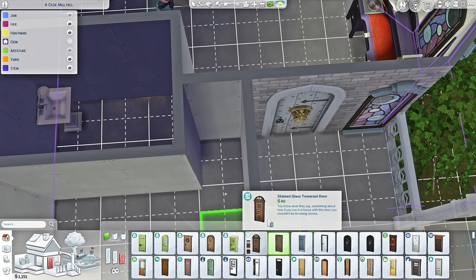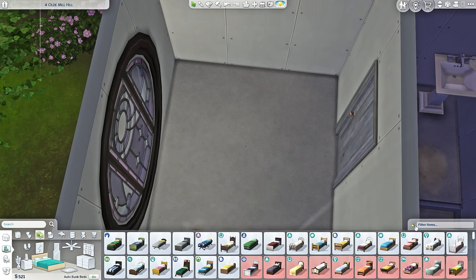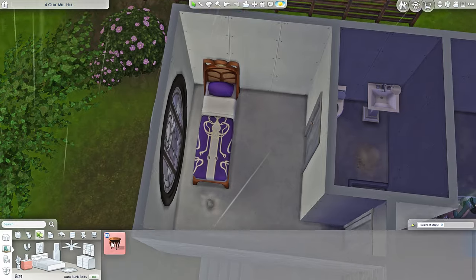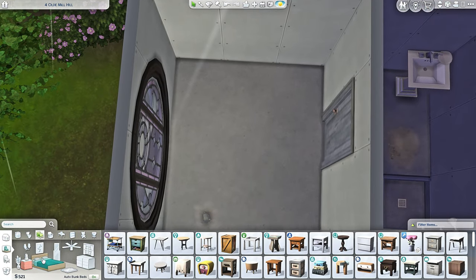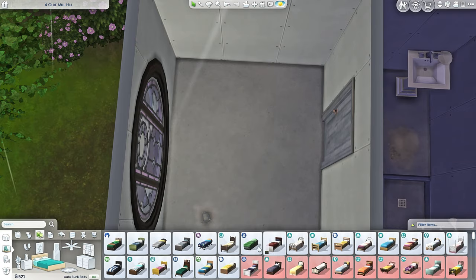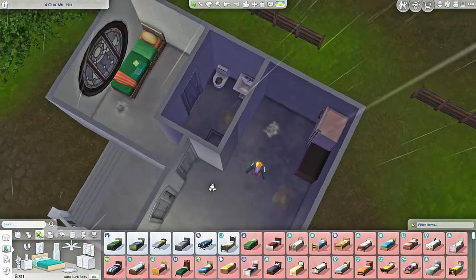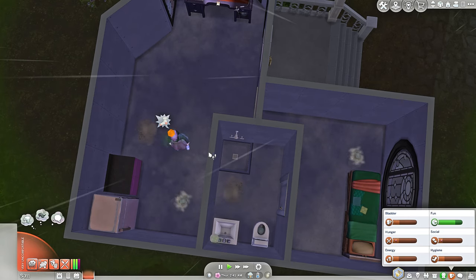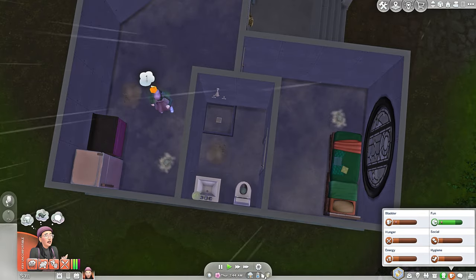We're gonna give her a very adorable Realm of Magic bed — oh my god that's expensive. No, it's not worth it; we need money to make jewelry. In our dreams and in the future we can have a bed like that. Let's just go with a cheap bed for now — there's no harm in it. We've got the basic essentials. You may go ahead and take a shower and sleep.